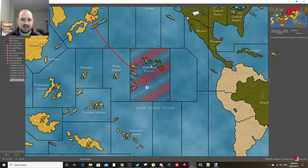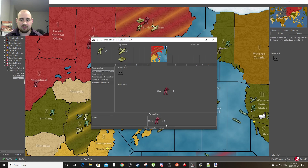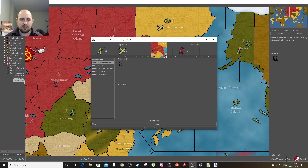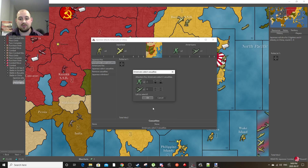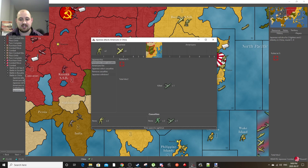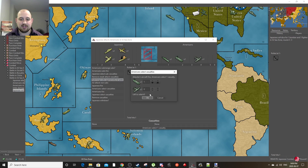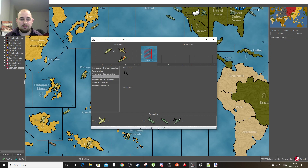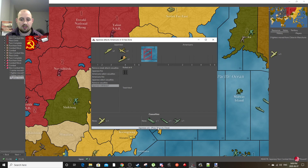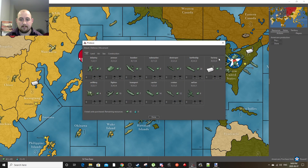The Japanese are sending planes at us everywhere, attacking Pearl Harbor and sinking our convoys. They're attacking China, which technically has Americans in it, so we get to take losses there. I accidentally didn't submerge my sub when I could have. Oopsies.